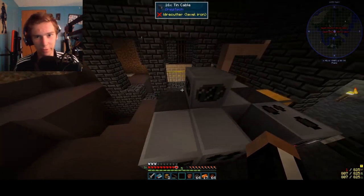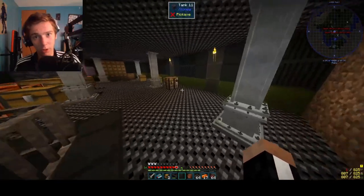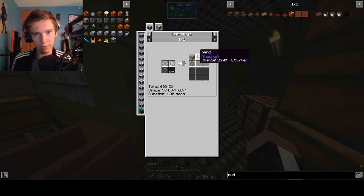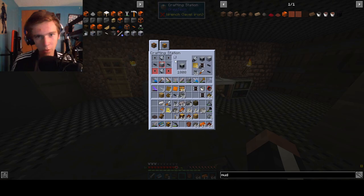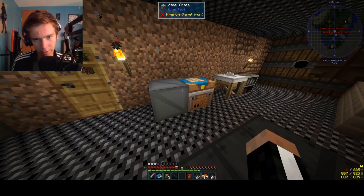I do need another centrifuge. And you're probably wondering why would I need another one — well, there's this magical substance that we got a long time ago called clay, and we need to centrifuge that stuff. Or, well, mud. So let me show you — this stuff can be farmed for sand, gravel, and clay, and limestone dust. That is amazing. So we definitely need to get that. We only need two more of these machine casing things, so I'll get on that. One, two, three, four, five, six, seven, eight — and I think we got enough of the other stuff.